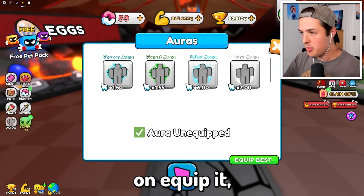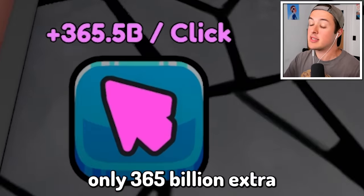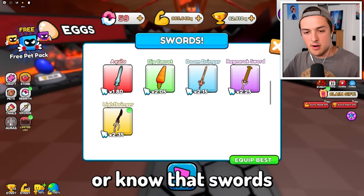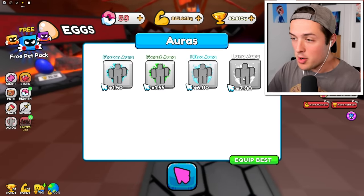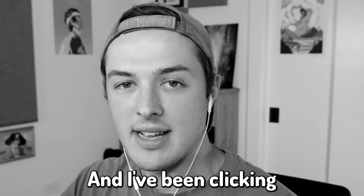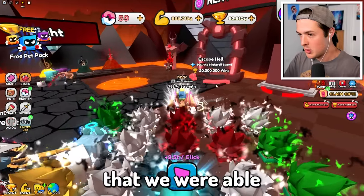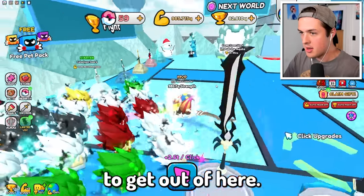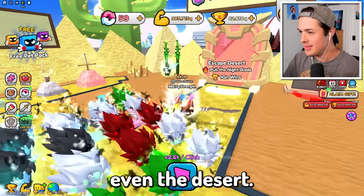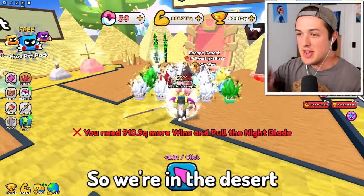Going back to the auras, we now have the times seven Luna aura, which means we get times seven to our click power. If I were to unequip it, we only do 365 billion extra strength per click. But if I put on the Luna aura, you guys will notice that we now have 2.5 trillion power per click. And I've been clicking a lot — so much in fact that we were able to get out of the previous world, even out of the frozen island, and I think even the desert. Actually, we're in the desert right now.